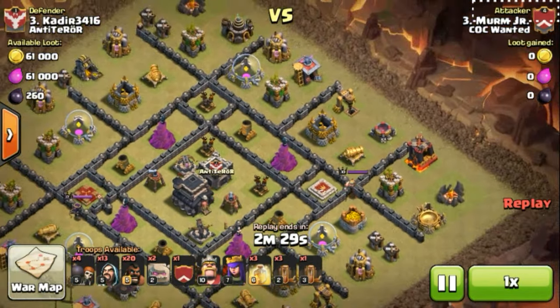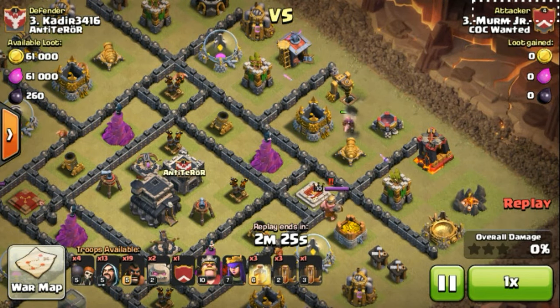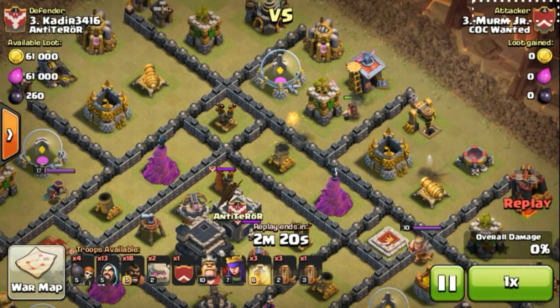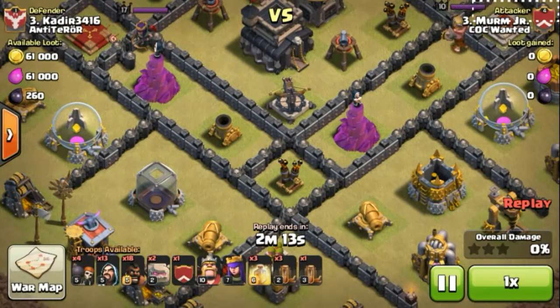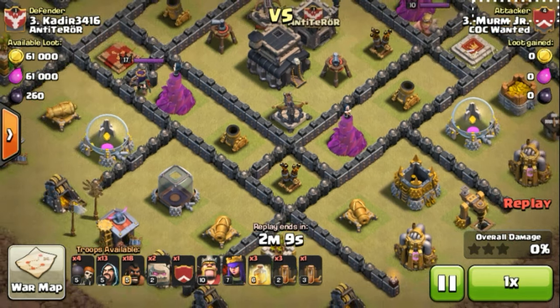You guys can see he tries to lure out the clan castle troops from this side but he fails to do that. So second time he goes from the archer tower side with the elixir pump and elixir storage there. There is a clan castle dragon. Now he's not fearing the clan castle troops, and you can see the queen at level 17. He now deploys the earthquake spells right into the air defense area.